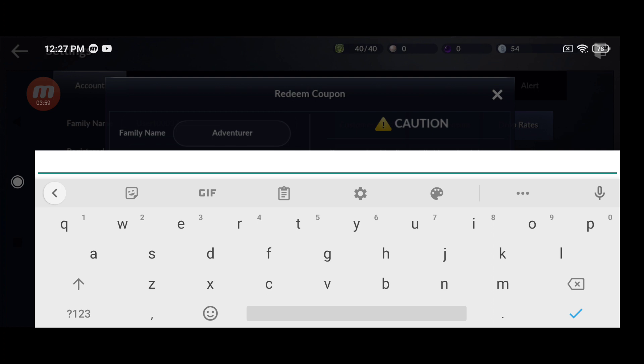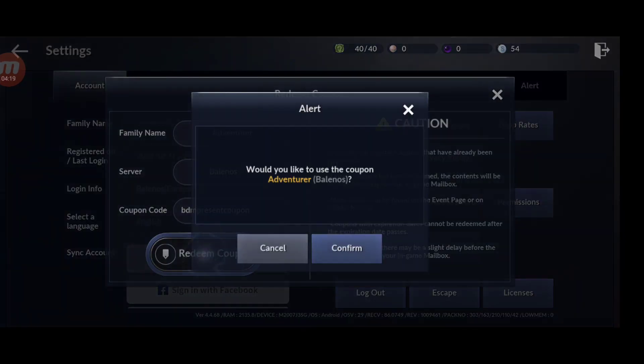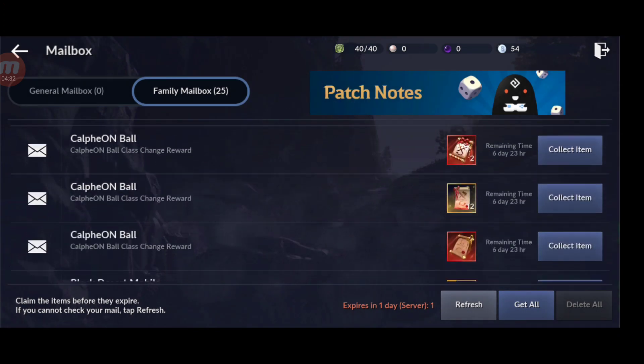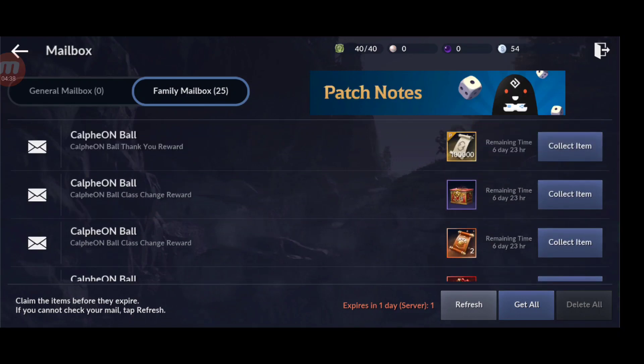The second coupon code is: BDM present coupon. We got another 100,000 Restoration Scrolls - so in total we have 200,000 Restoration. This is so freaking generous, exactly at the right time when I'm low on Restoration Scrolls. Very useful - 200,000, it's insane.